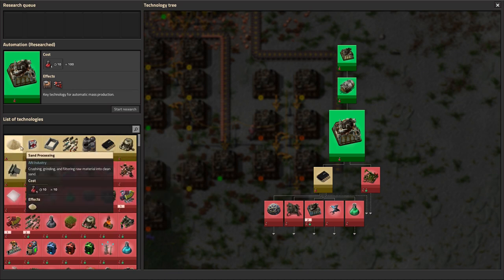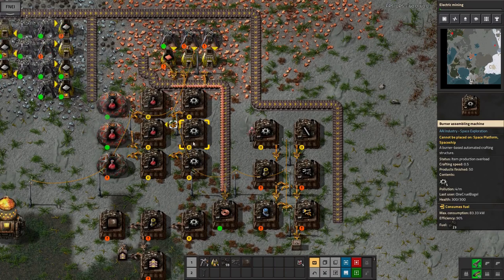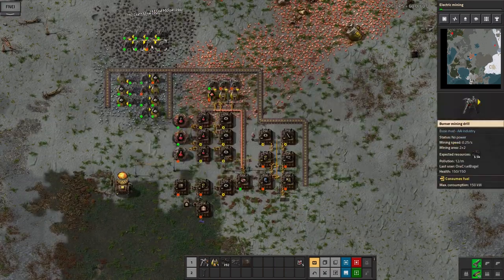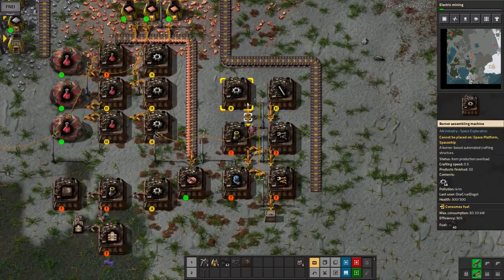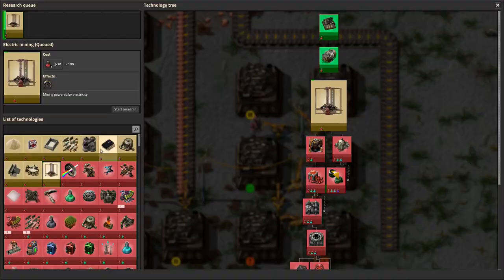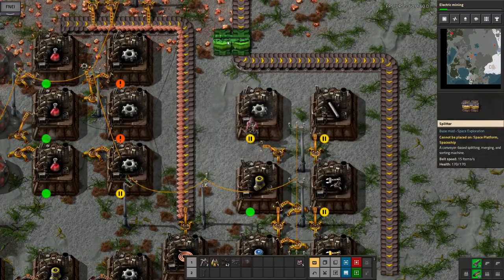What should we have next? Electric mining — that's probably a good choice. We just need to get the iron onto that belt up there now, which means we need to get some inserters built, which means we need some iron and some splitters and things like that, so we'll just see how that goes. I've only got eight inserters — no wonder I'm struggling a bit.